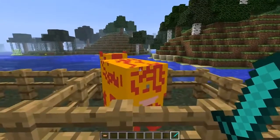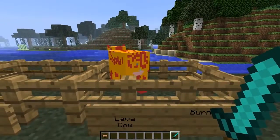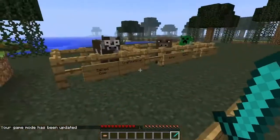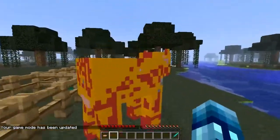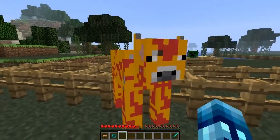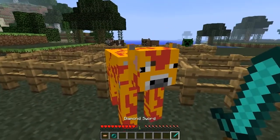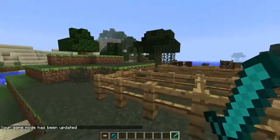Next up is the Lava Cow. Watch out, he burns — he'll put you on fire, I think. Let's try. The forum said he burns, so watch out. It looks like he jumps slowly or something, unless I'm lagging. Anyways, he drops Magma Cream. Let's switch back to game mode one.